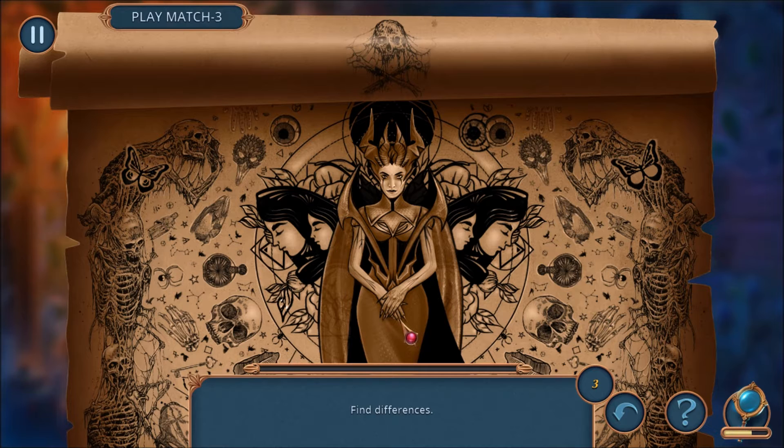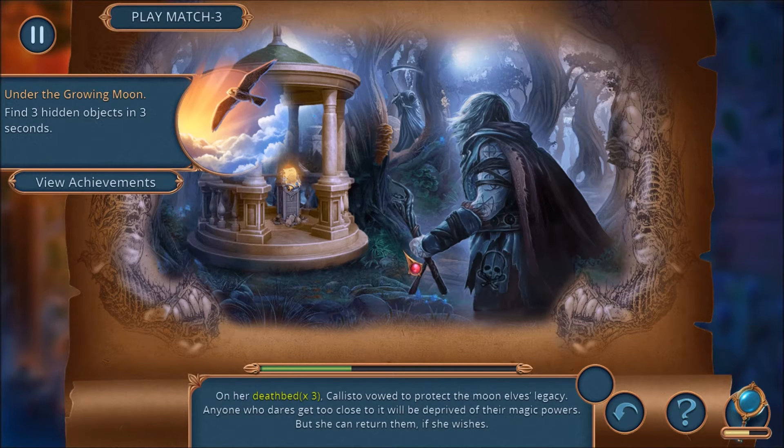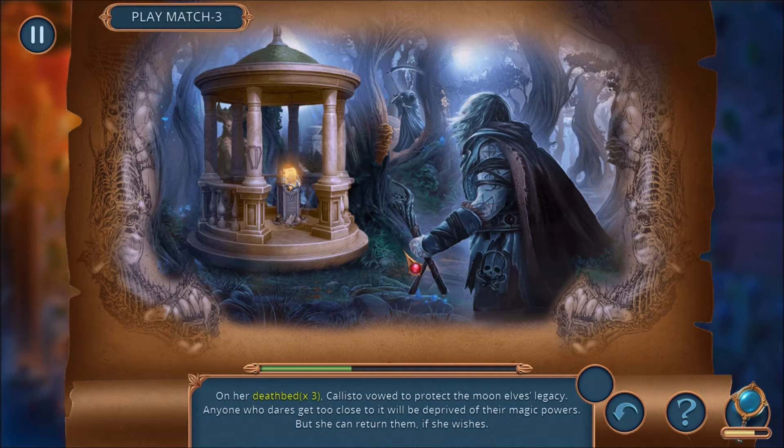Ida gave me this puzzle — we want to find differences, like there's an eyeball here, and another flower there. We're getting some story! Callisto's been protecting the Moon Elves' knowledge for centuries. She used to be a Moon Elf who valued knowledge. On her deathbed, she vowed to protect the Moon Elves' legacy. Anybody who gets too close will have their magic powers stolen — and that seems like what happened to us. We just saw our main character get chewed out for getting too close, and her magic was stolen. Poor Ursula.